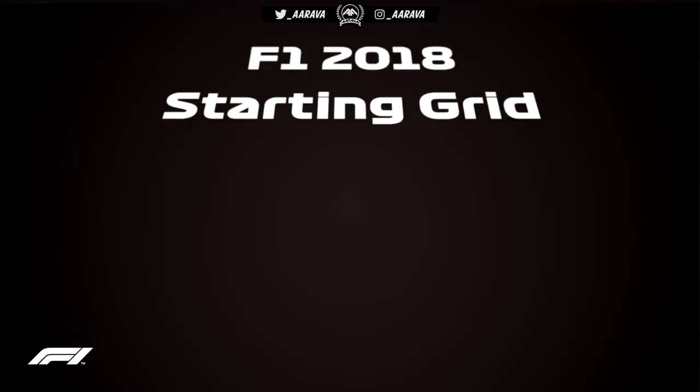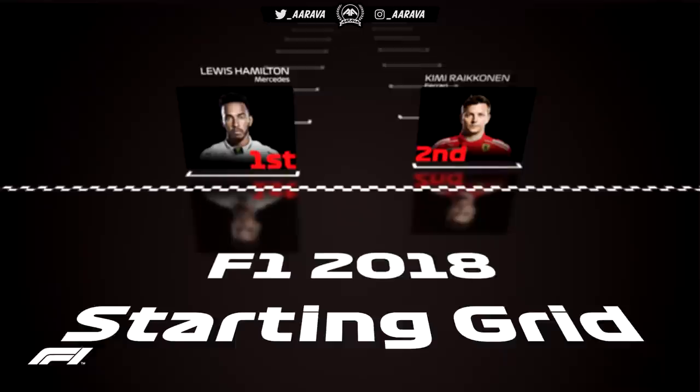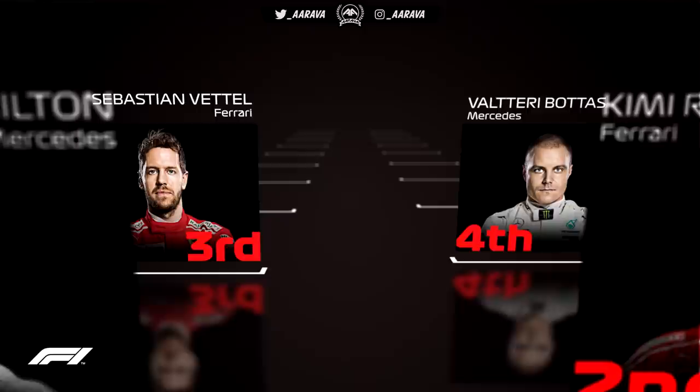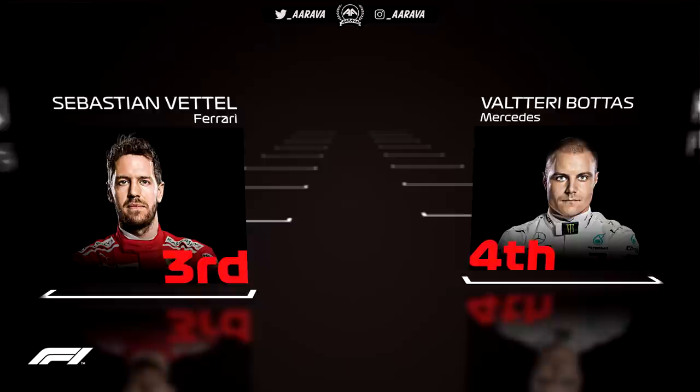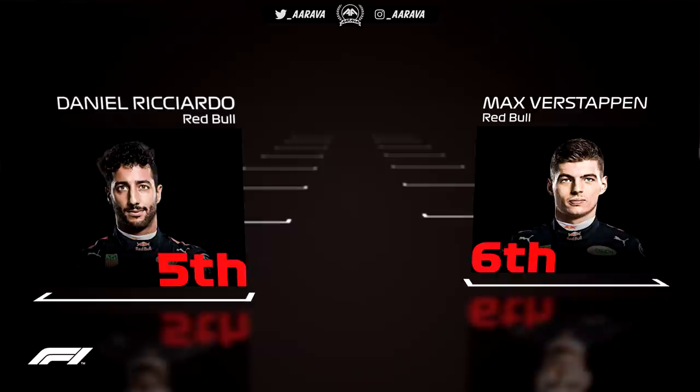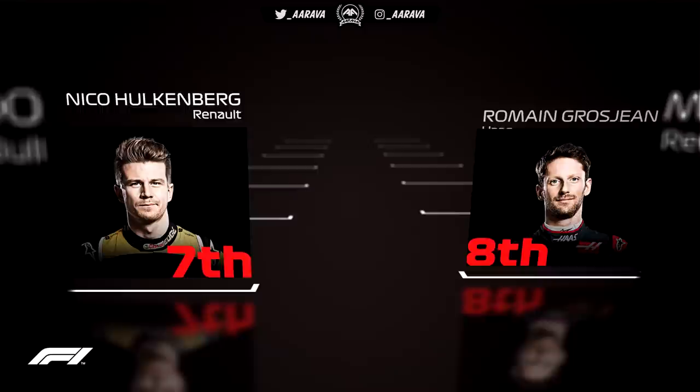Here's the starting grid for the 2018 Spanish Grand Prix, round number 5. Pole position goes to Lewis Hamilton, after taking a break from pole for the first three rounds. Last time's pole-sitter Sebastian Vettel finds himself in third alongside Mercedes teammate Valtteri Bottas in fourth. The third row is all Red Bull — Daniel Ricciardo getting the better of his teammate Max Verstappen, looking to take the fight to Ferrari and Mercedes with a few upgrades here at Catalonia.